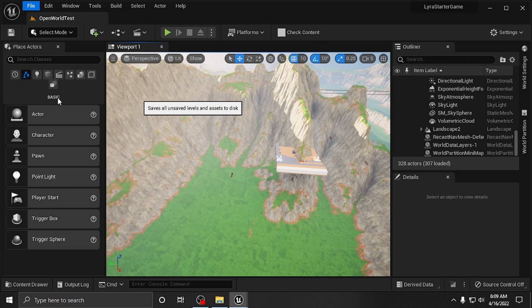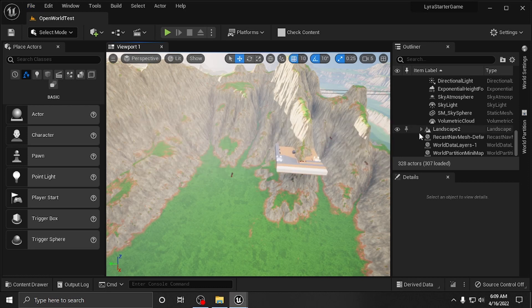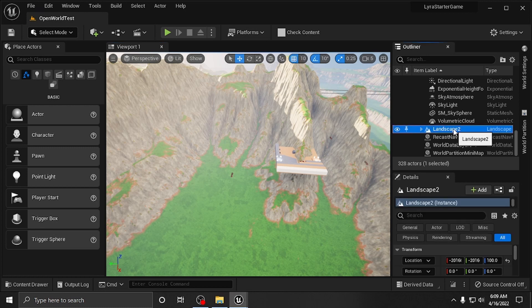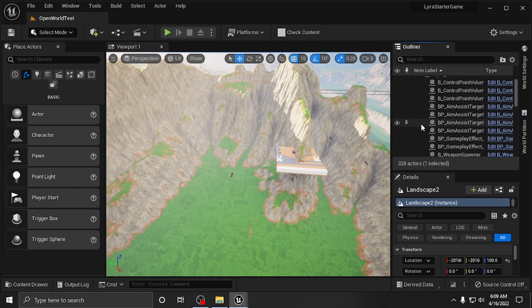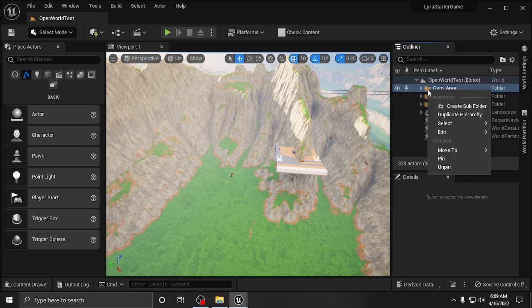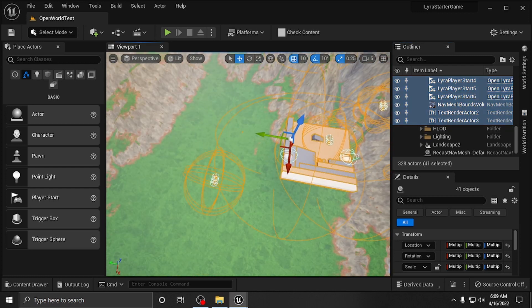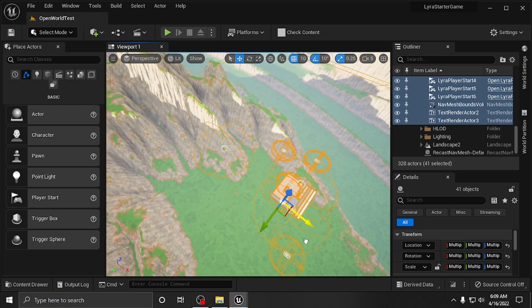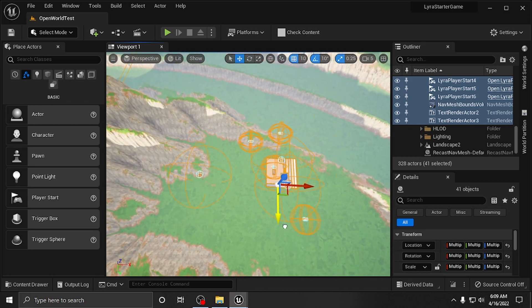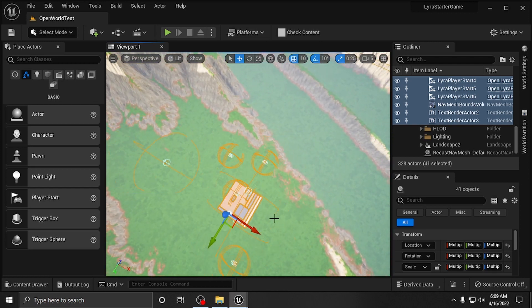With that done we want to do another Save All. Now that's pretty much it for the landscape setup. The next step — we're going to go to our actors. All the stuff from the gym area: highlight that folder, select immediate children, and drag everybody out so we can see them. Since there are mountains and everything, we want to make sure we get everybody to a land surface. All the player starts and everything — we want it all out where it makes sense. Press End and see if it drops down and it looks like it did.